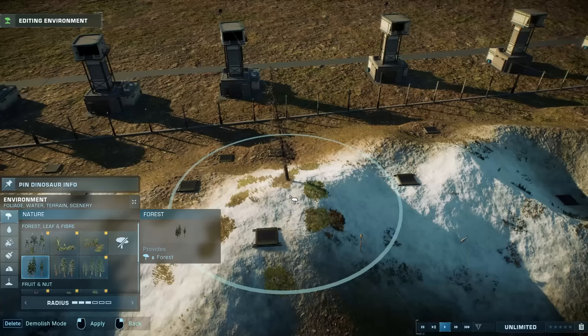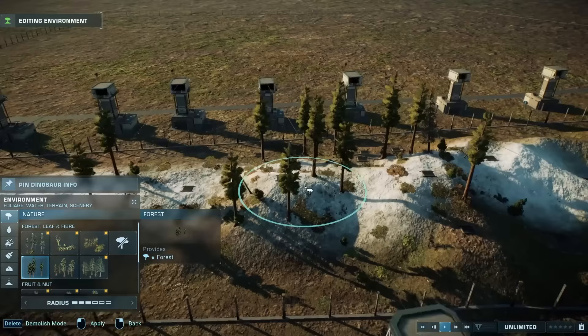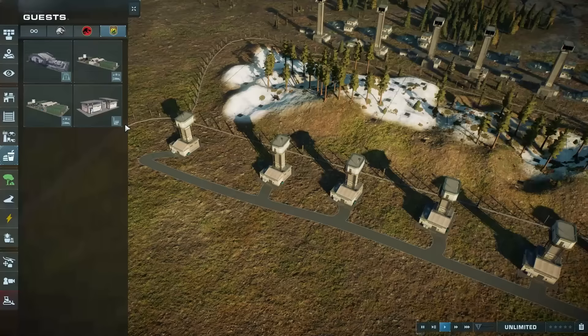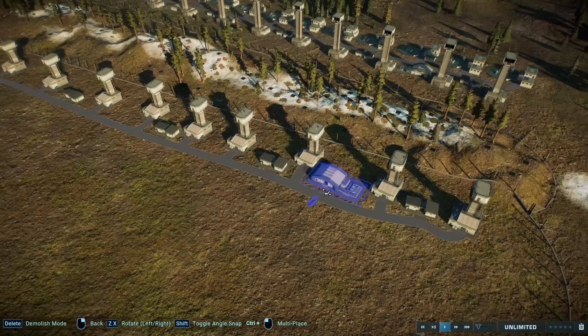Let's add some trees to make the zipline more exciting. How are trees exciting, you ask? Well, you have to dodge them on your zip. That's pretty fun. What I'm aiming for is making an experience for people to remember. And nothing sticks to people more than a healthy amount of trauma. Now we'll add in some restrooms along this path too - I'd be surprised if anyone needs to use them after the ziplines, but they're there just in case.